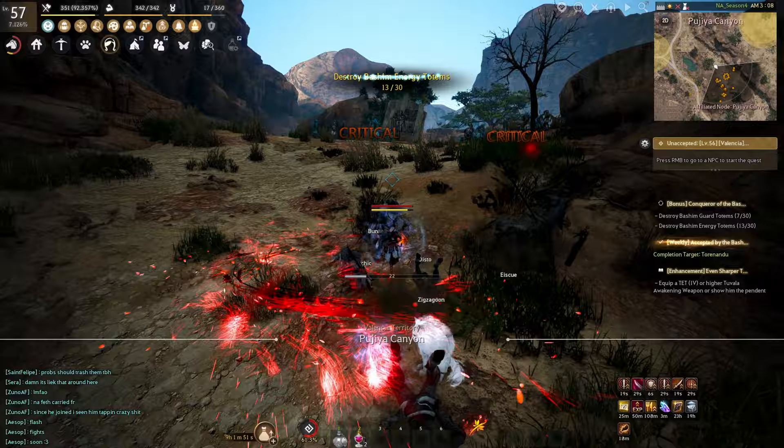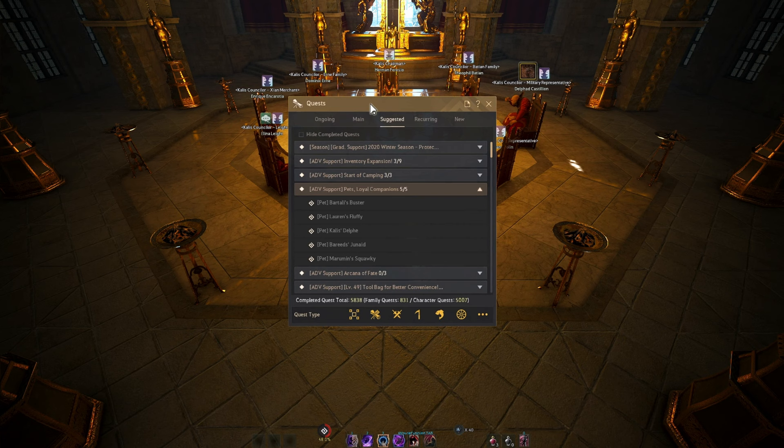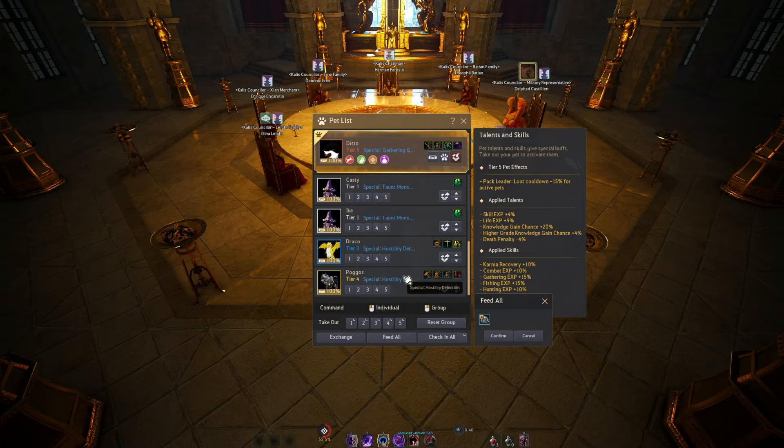We're almost ready to push for end-of-season goals, but first there are a couple of mandatory quests. Press O to open the quest menu, go to the Suggested tab, and look for any quest related to pets. In order to grind, you need pets to pick up loot for you. By completing these suggested quests you should get a full roster of 5 pets. Even tier 1 pets are better than nothing and are needed for the next steps.